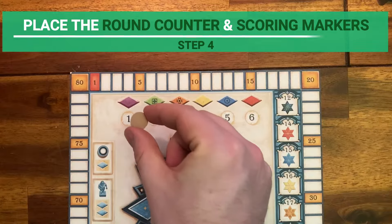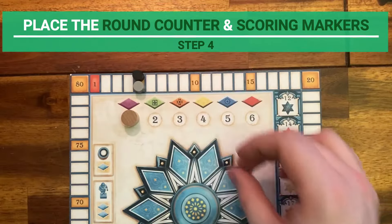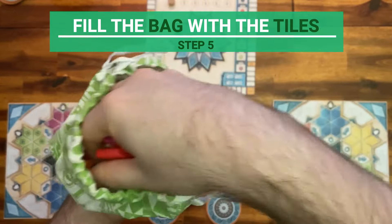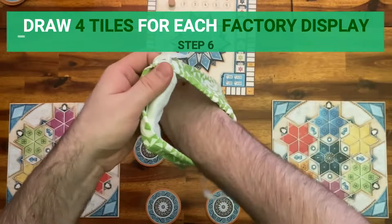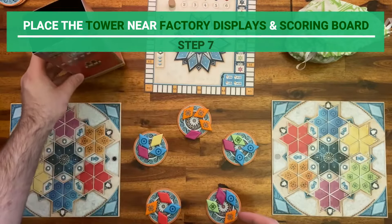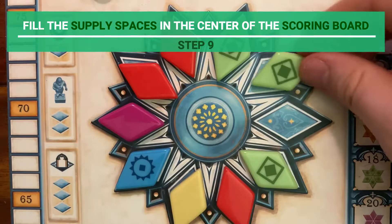Place the round counter on the space for round 1, and the scoring markers on the 5th space of the scoring board's track. Fill the bag with all the tiles. Fill each one of the factory displays with 4 tiles drawn from the bag. Place the tower near the factory displays and the scoring board. Place the start player token in the center of the table. Fill the supply spaces on the scoring board with 10 tiles drawn from the bag.